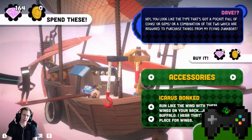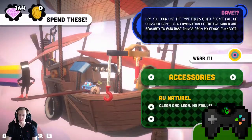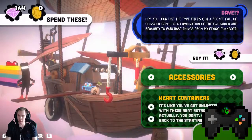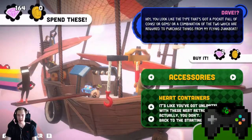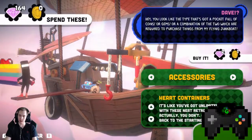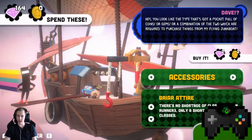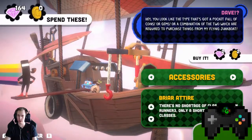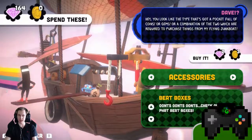So he does have wings, but you can't see them. It's 8-bit heart containers — looks like you get unlimited health with these neat retro hearts, but actually you don't: one bonk and it's back to the starting line as usual. And we have the briar attire: there's no shortage of classy pipes in Runner 3, only a shortage of pipe classes. And we have beatboxes.